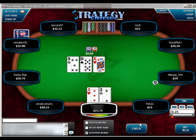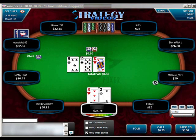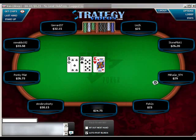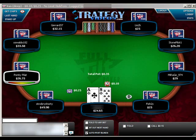Here, the action is checked to us on the aces hand, so we're going to go ahead and bet pot. If they happen to have king-10 or a set of 7s, then so be it. We'll just go ahead and take it down as we should.